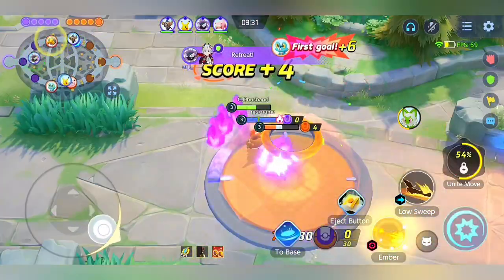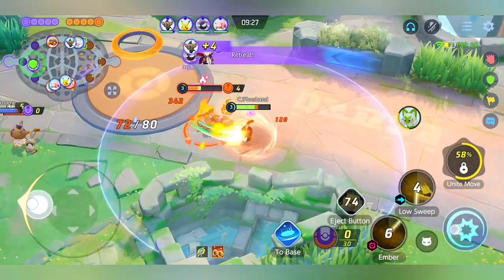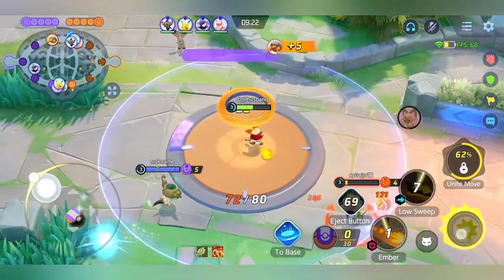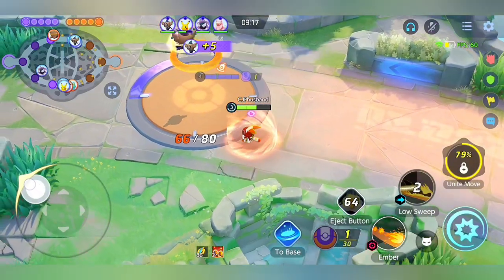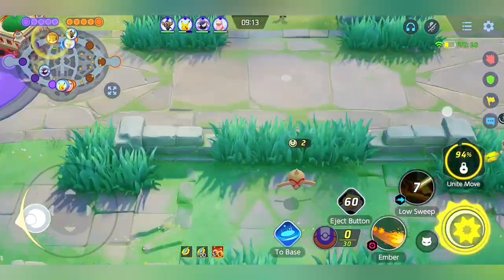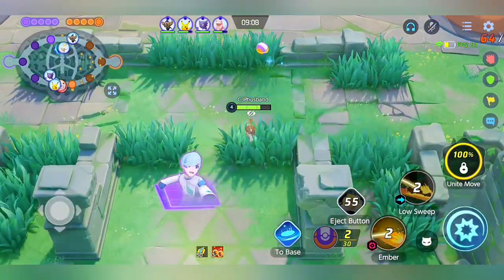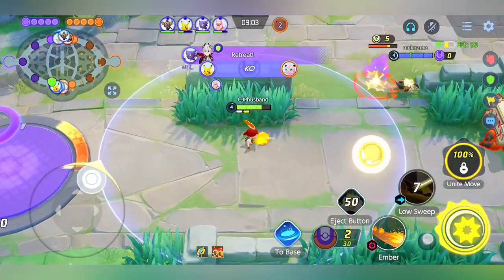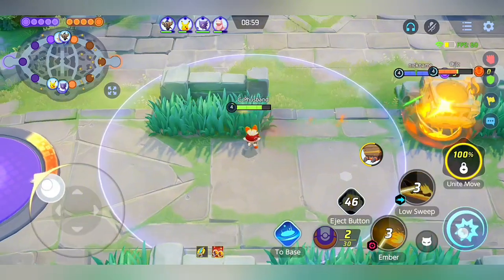Here I'm going to stop at the goal zone to gain advantage. If you are playing Cinderace you can kill Meowscarada, but if anyone doesn't want you to score, don't push yourself — just clear your wild Pokémon in your area to be safe. Luckily I get 3 stacks already, which is pretty good in early game. I'm playing safe here because I haven't reached my power spike, and Cinderace is pretty weak in early laning.